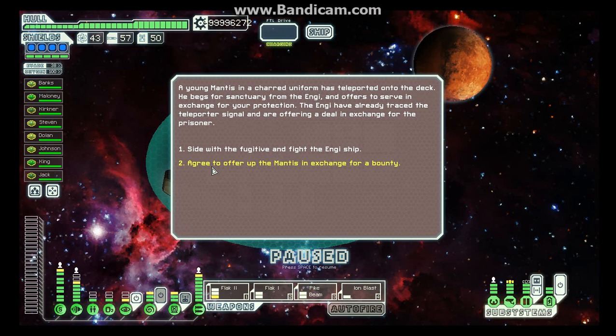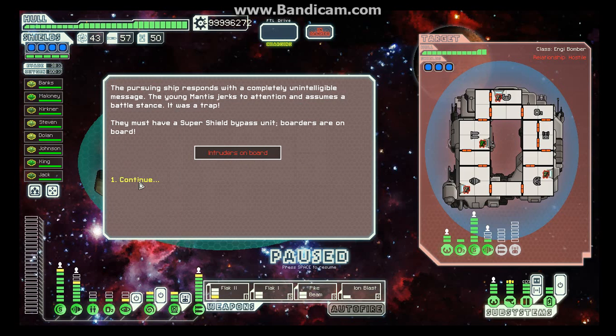We agree to offer up the mantis in exchange for a bounty. Selling the mantis — citizenship response, message, young man district. Well, it was a trip.